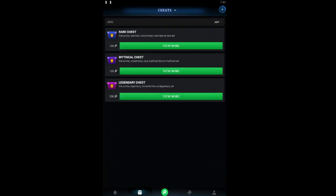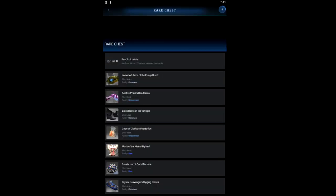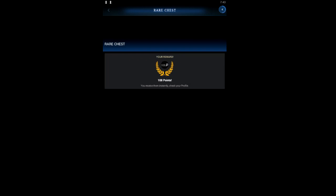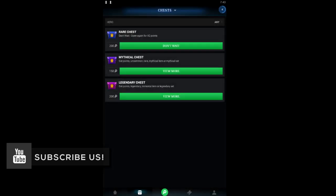Let's open our Rare chest — it takes a bit more time. We got points, which is actually good because I'm at index 100. Now let's open a Mythical chest.